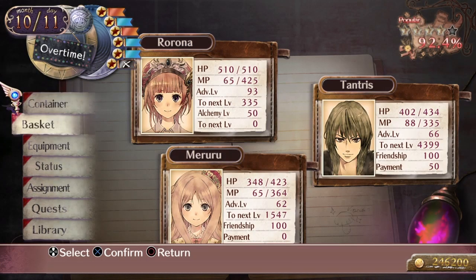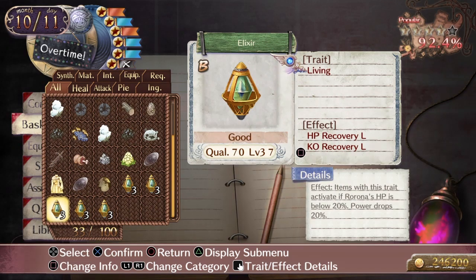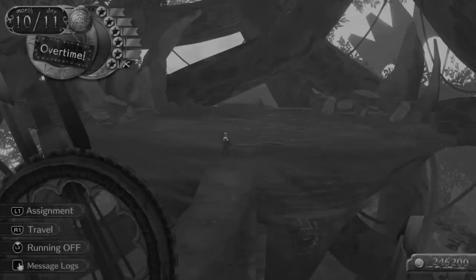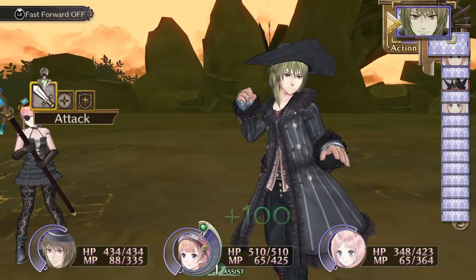One of the things that you can use to help you in this fight is an El Exile with this trait on it — it's called Living. There's another level to this particular trait which gives you more than 20%, but the point is: once Rorona's HP gets below a particular level, it will activate. So if for any reason the Demon Lord starts to pummel me, the El Exile will activate. I'm not sure if that would trigger the counter though — that's the only thing I haven't tested. So let's see how it goes. I'm hoping I'm strong enough to hold him off.